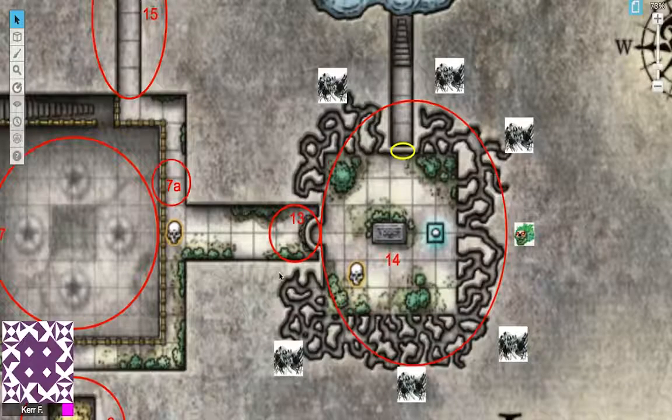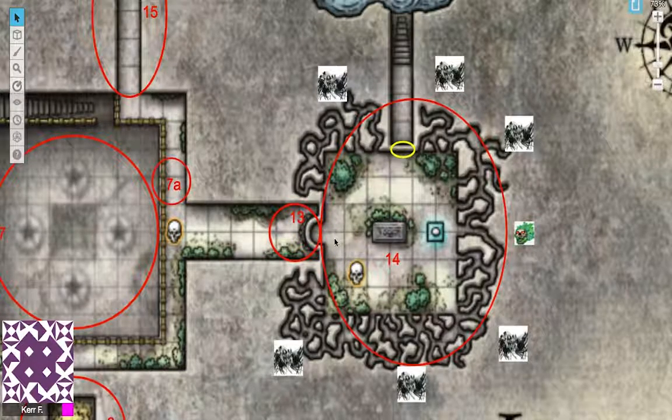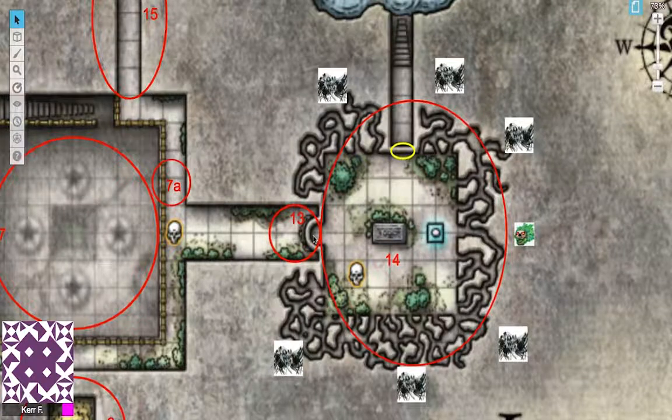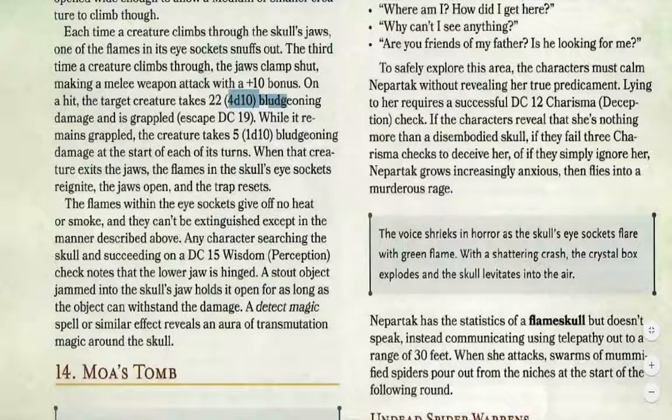Now let's talk about number 13 — the entrance to Moa's Tomb. A giant stone skull crusted with moss juts out from the end of the passageway. A flame flickers in each eye socket, and a view into a chamber beyond can be seen through its open jaws. A medium or small creature can crawl directly through. However, whenever a creature crawls through, one eye flickers out. After two pass through safely, on the third attempt the jaws bite shut, dealing 4d10 bludgeoning damage with a grapple and a melee attack at plus 10 to hit.